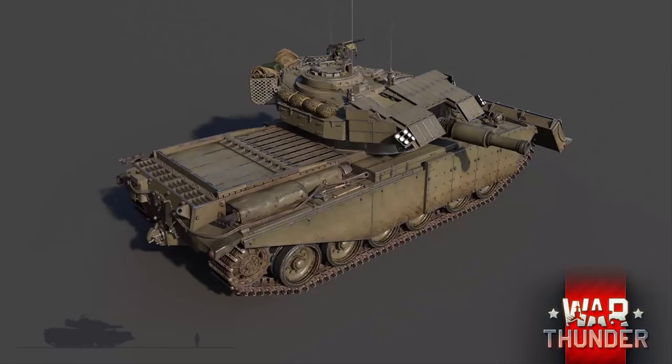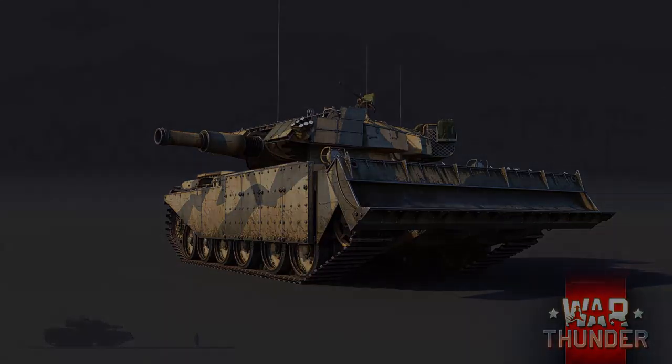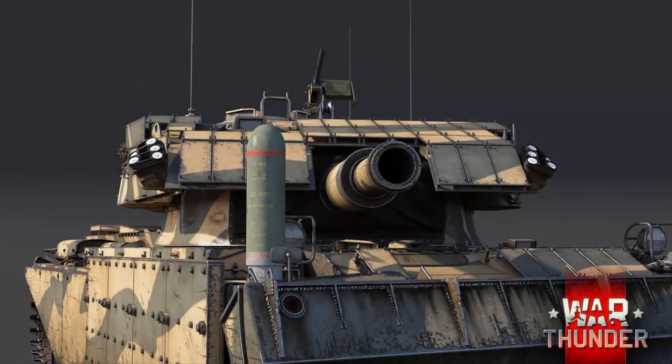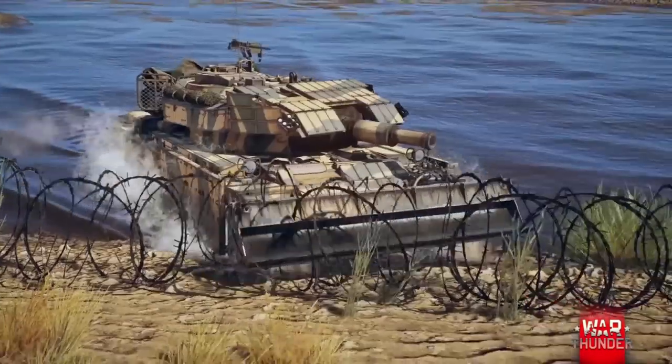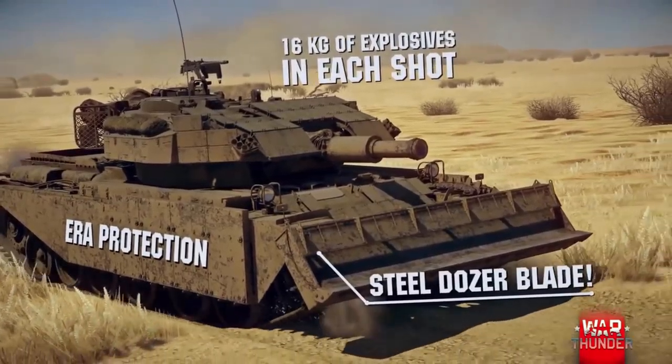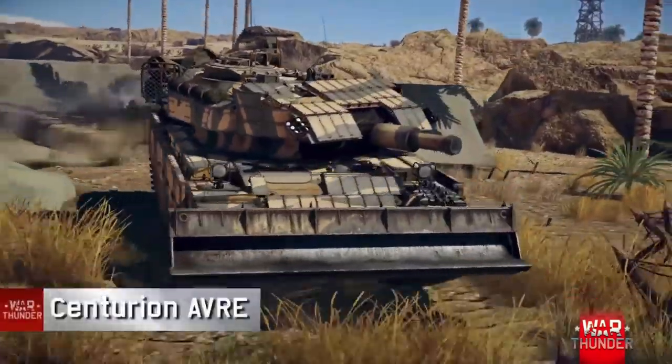This tank is based on the Centurion Mark 5, which was a Centurion Mark 3 with roof-mounted machine guns, which you can see represented on this vehicle. It had ERA protection, a bulldozer blade, and a 165mm howitzer designed for destroying buildings. It's more of a demolition or working vehicle — of course AVRE stands for Armored Vehicle Royal Engineers — rather than an AFV or IFV, designed to do work on the back lines rather than enter the fray. It fires only plastic high explosive shells, or as we know them, HESH, so let's see how effective they'll be in-game on the 1.79 dev server.